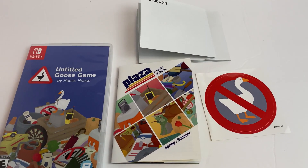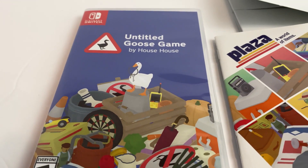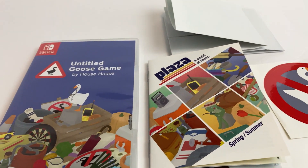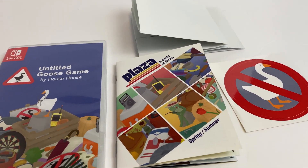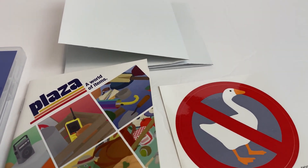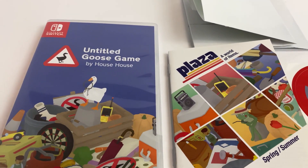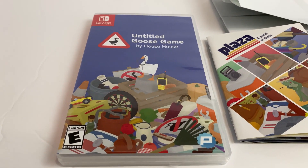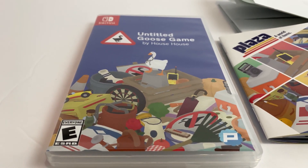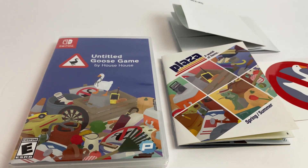So that is the entire package — everything you get with the physical version of Untitled Goose Game for Switch. I believe this is similar with the Xbox One and PS4 releases, except of course there will be a disc instead of a cartridge, and a different shaped box and all that. But I feel like this really comes with a lot of cool stuff, and I'm glad that I waited to get this game for its physical release. I'm excited to play it all the way through with my daughter on co-op mode. This has been Ceri Torres of the Pixel Slayers — thanks for watching, and we hope to see you again soon. Bye!